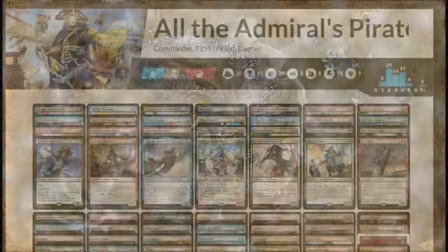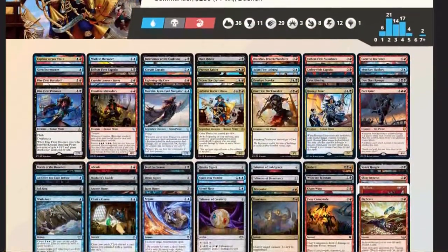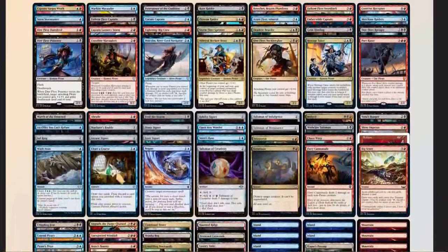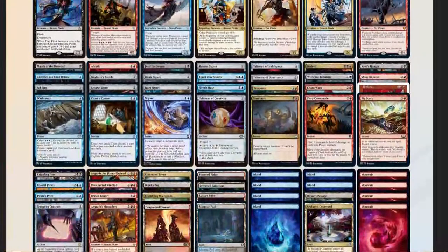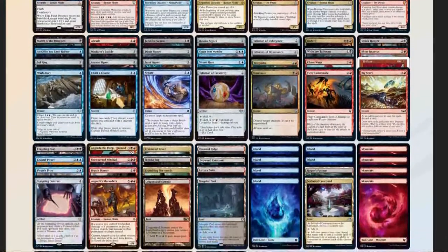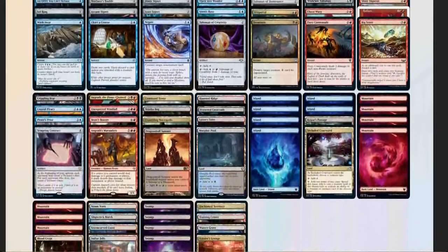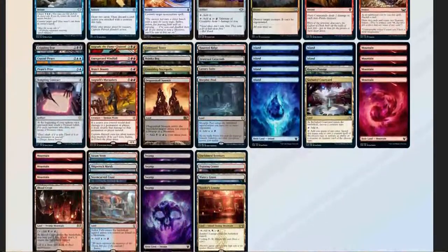So let's take a look at the deck and see how we did: 51 mana sources, not counting card draw effects — perfect. 11 pieces of card advantage. 12 pieces of interaction, not counting our commander. 3 board wipes. 1 piece of graveyard hate. And 2 'sudden I win' cards in Bedlam and Teleportal.